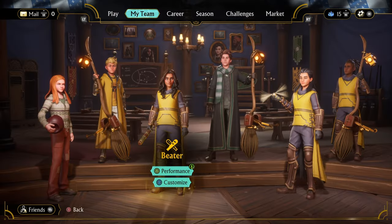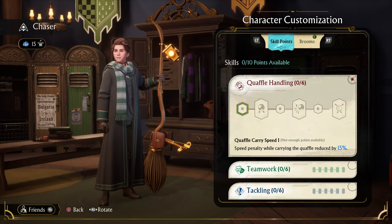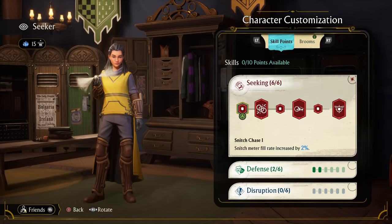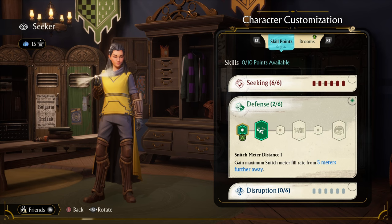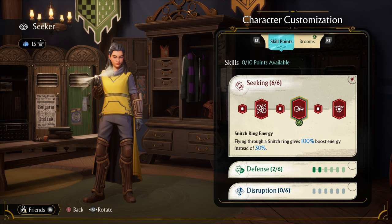Welcome back to Harry Potter Quidditch Champions. Between parts I was testing something out - I took away all the points in the chaser customization because I think I can still manage to score without them. I put most everything into the seeking tree and kept two in the defense tree. So I get snitch meter fill rate increased by 2%, snitch buff duration increased by 3 seconds, and flying through a snitch ring gives 100% boost energy instead of 30%.